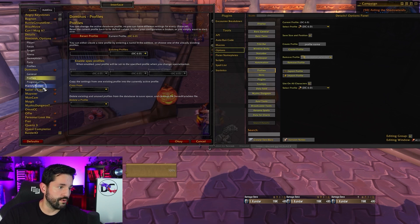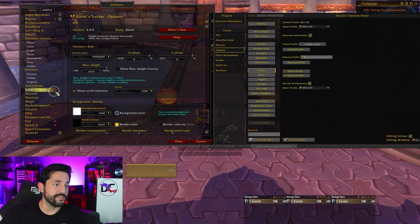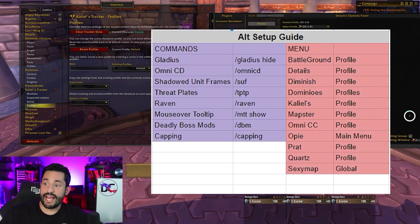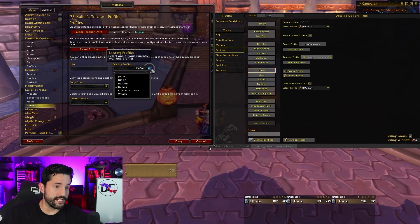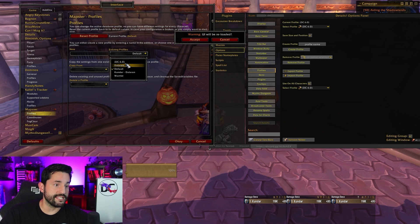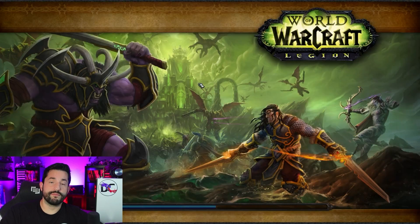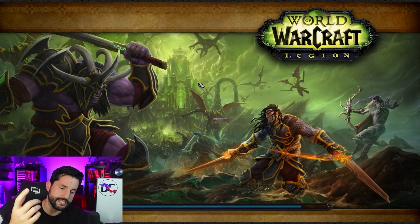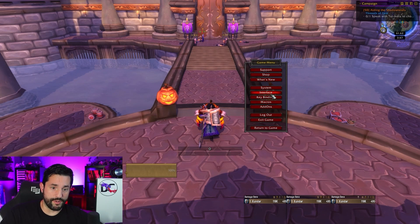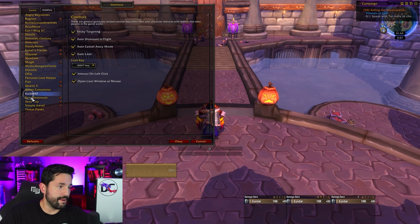I keep going all the way through — some of them have profiles, some of them don't. You'll get more familiar with it, and that's why I have a list of which ones I need. Keels is next — I go to Keels and I'm good to go. Mapster is next; Mapster does have one — Profiles, good. This does not take long at all. Sometimes you get a warning reload prompt — go ahead and say yes. It'll reload your UI and you keep going. Already looking better! I go back to Interface > Add-ons and keep going through.